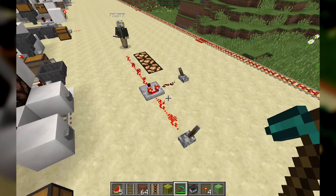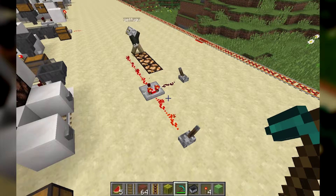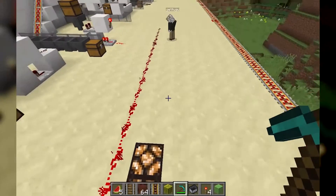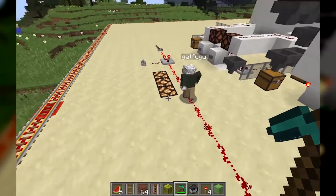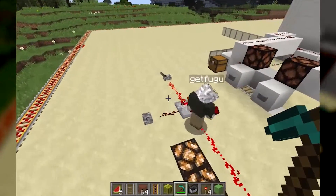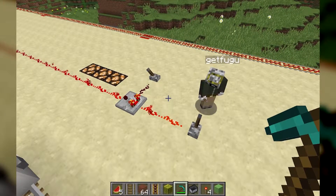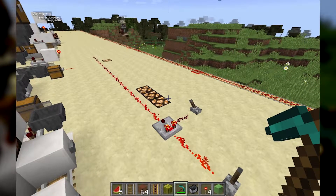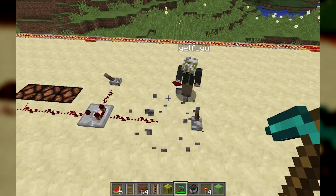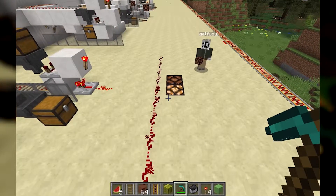The comparator actually keeps the amount of signal that was sent into it. This is a 14-power signal, so if I extend the redstone from it, it'll go exactly 14 blocks: one, two, three... up to fourteen — because it outputs a strength-14 signal matching what was inputted. If we move the lever back by one, it doesn't power the lamp anymore — it goes one block back.